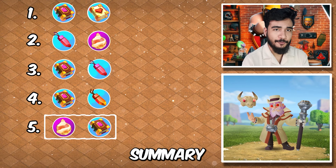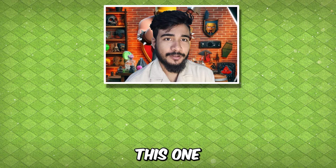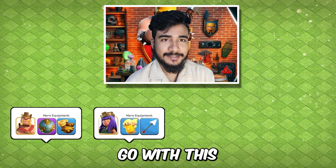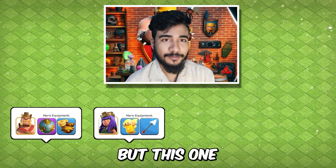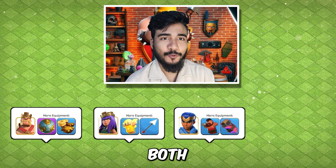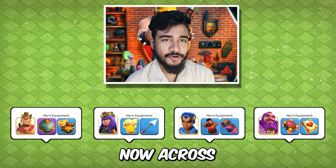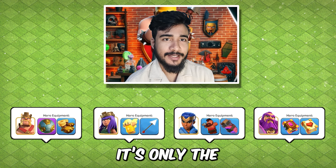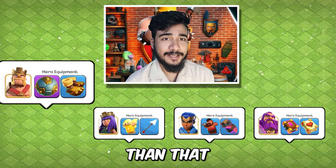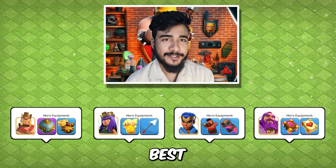Now let's wrap up and do the summary. For the king, spiky ball and earthquake boots will go first. For the queen, both are common equipment but this one rocks in every strategy. For the royal champion, we're going with both common equipment. Finally the warden as well with both the domes. Across the board, most of them are common equipment — it's only the king's spiky ball that has epic status, but for the current meta these combinations are the best.